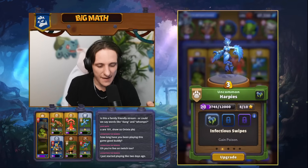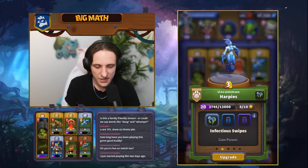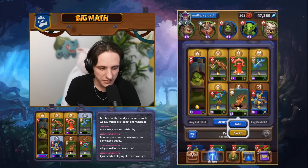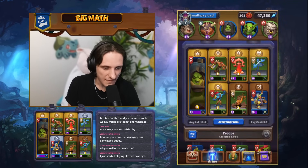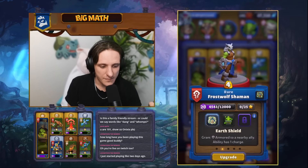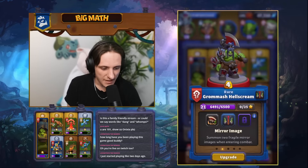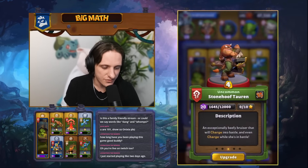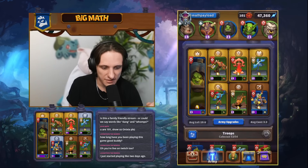We have Quillboar and Harpies which are a great combo. For Harpies we use Infectious Swipe which gives Poison — very good to shred armor on ground units. Quillboar offers great versatility; we play Tunnel Vision but any talent works. We also have the Frost Wolf Shaman played with Earth Shield to give extra armor to our Grom'mash — that's the main idea. We can also give armor to our Stone Hoof Tauren, another tank and good damage dealer.